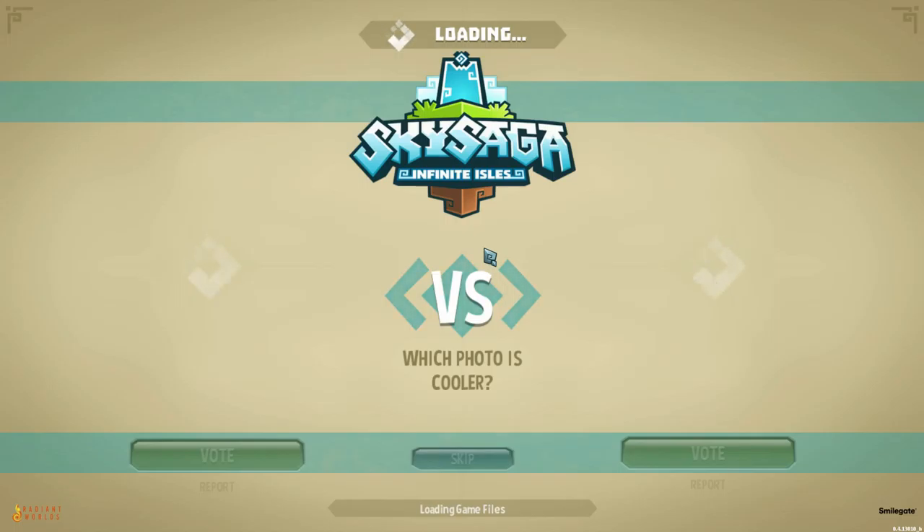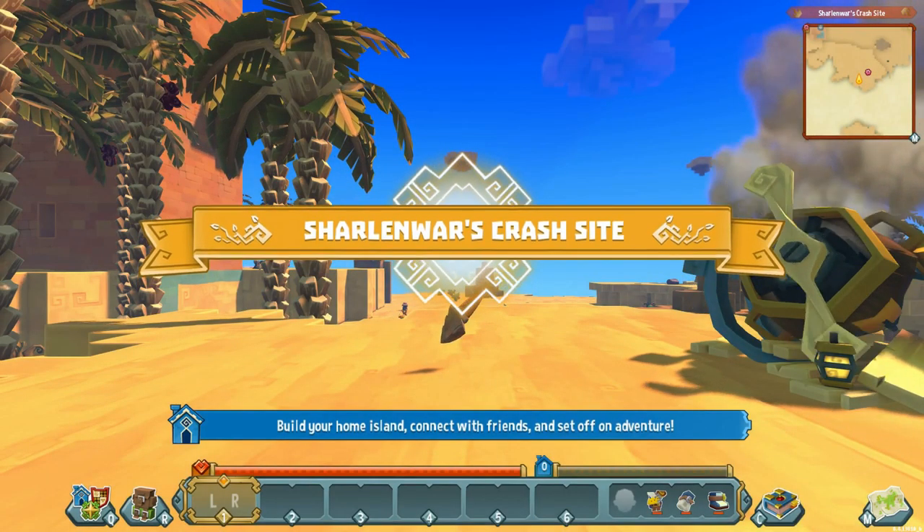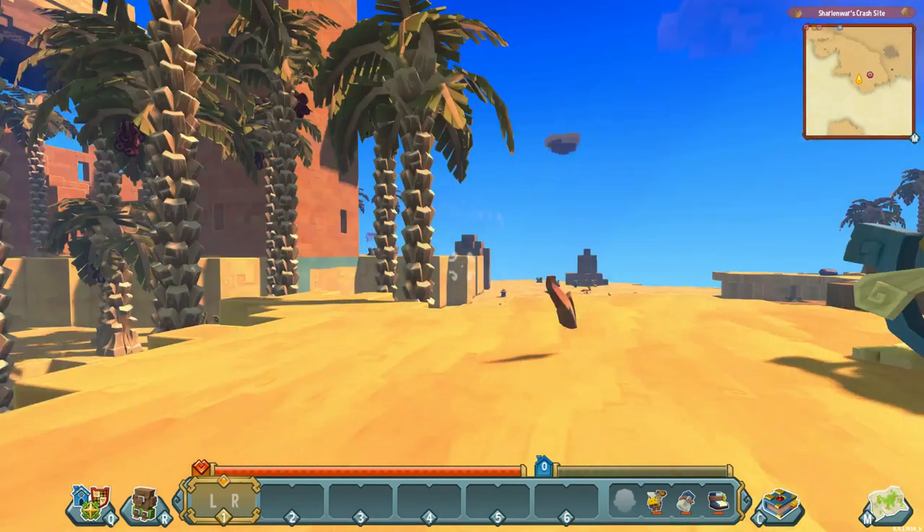Now this is kind of like a mini-game where you can choose a photo and vote on it. I'm not sure what the point of this is or why you'd want to take pictures or vote. Other than that, you can build and do all that stuff — we're going to check it out together.